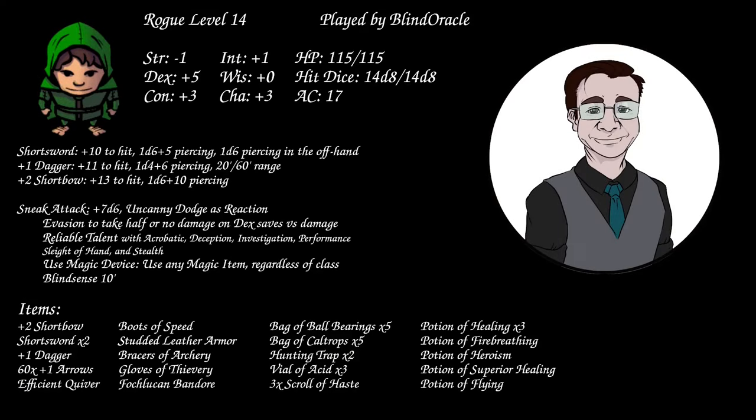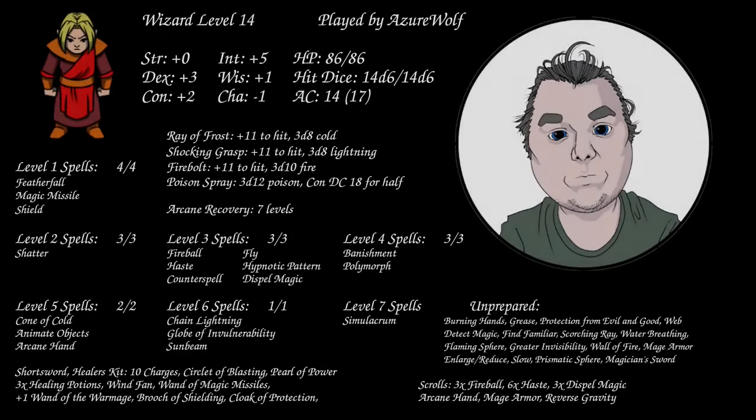I'm Blind Oracle, level 14 Rogue. Notable magic items include a plus-two shortbow and a Foclican Bandor, which lets me impersonate being a wizard. I have 76 sneak dice and Blind Sense out to 10 feet. Attuned items are Bracers of Archery, Boots of Speed, and the Foclican Bandor. I'm Azure Wolf, playing the Wizard. New this level is the Overchannel ability, which lets me take some damage to do max damage on a spell. New spell of note is Disintegrate. Currently attuned to the Wand of the War Mage plus-two, Cloak of Protection, and Pearl of Power.